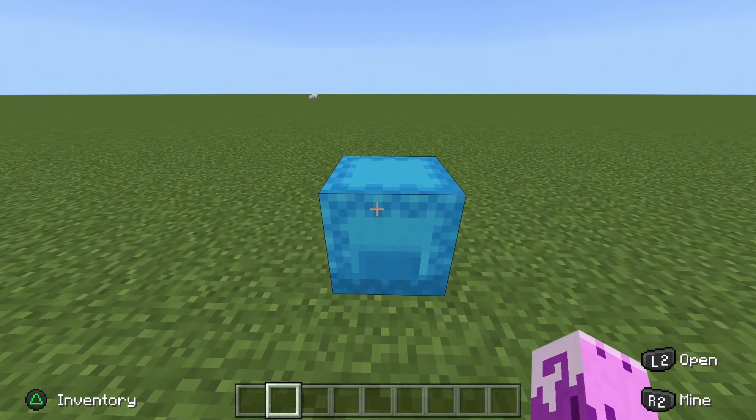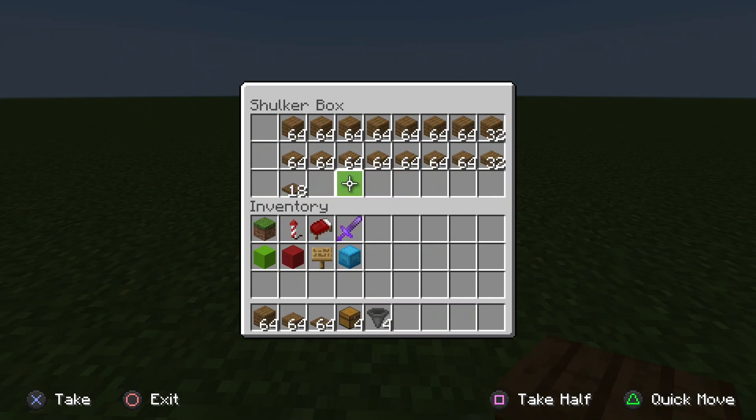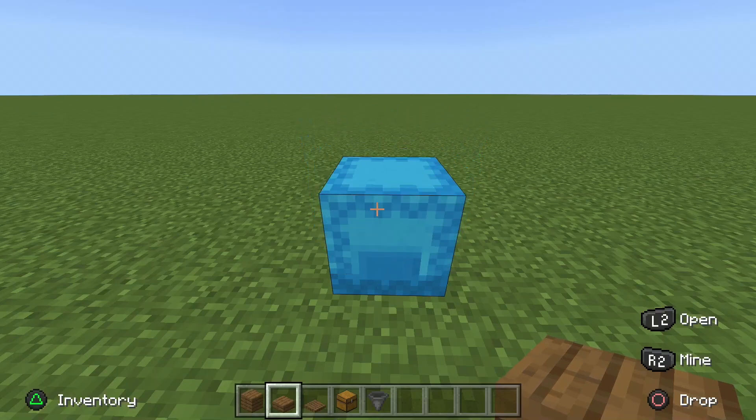The materials you are going to need for this farm are a bunch of building blocks — it could be any block in the game, this mob farm actually works with wood. Then you want the same amount of slabs, any type of slab. You want a stack of 64 and a stack of 18 trap doors, any trap door. You also want four chests and four hoppers, plus a water bucket and torches.